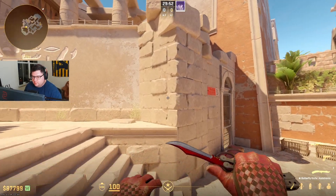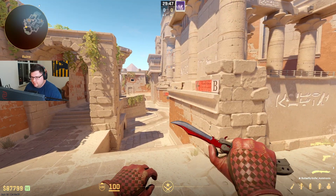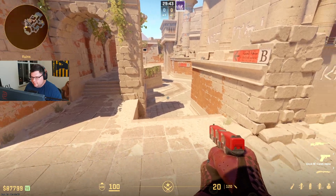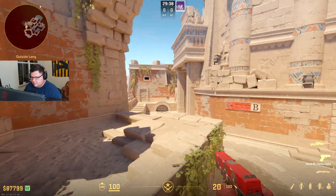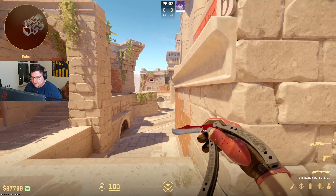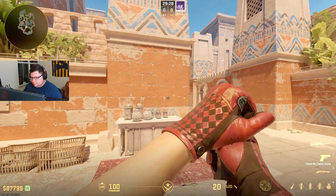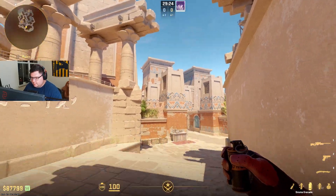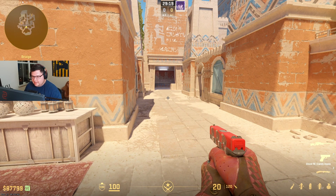The next default is more of the standard, loose approach to defaulting on Anubis. You're going to have one guy dedicated to watching the B push — he could be holding from down here, in this corner, up top, or over here. He's just making sure nobody pushes B main and communicating if they do. You're going to have another guy looking to work mid, throwing the smoke-molly combo, making sure nobody's pushing mid and faking some pressure in here.